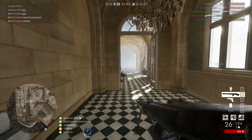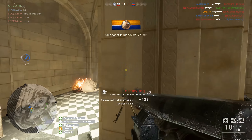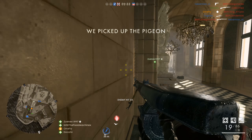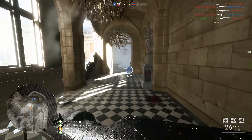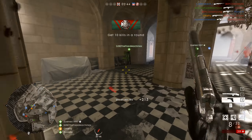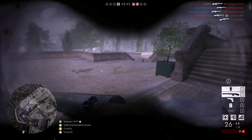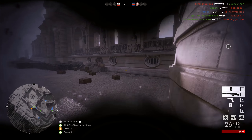And talking about surprises, flanking is also a lot more effective with lower TTK. It's just a lot easier to take out a group of enemies before they realize there's someone behind them or on their side shooting them and taking out their teammates. By no means am I claiming that before the TTK update flanking was completely irrelevant or not worth doing — I know you could effectively flank enemies, surprise them and take them out. But after the TTK update, it's just easier and even more effective.